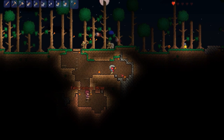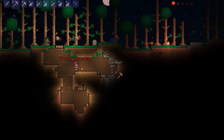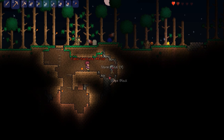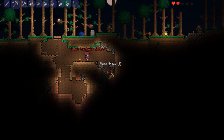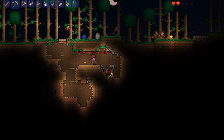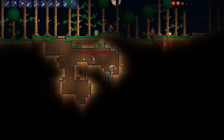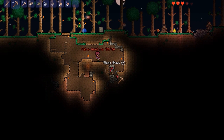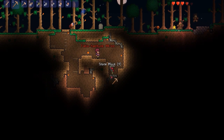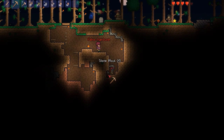I'm not entirely sure what I'm doing here. Should we make a house? Yeah, we can make a house — we need to collect some materials. With houses, once you've got a table, a chair, a light source, and a door, NPCs will eventually move in. You've got the merchant, which you don't get until you've got 50 silver coins. And then you've got the guide, which will tell you what items you can craft — he's like the in-game Wikipedia.